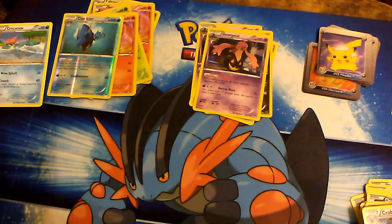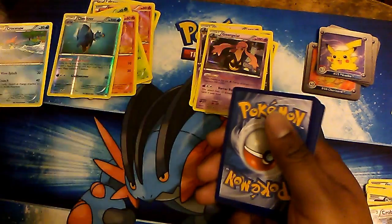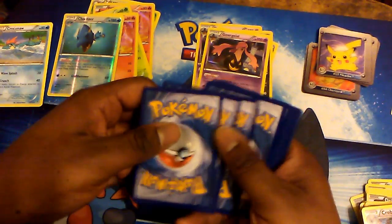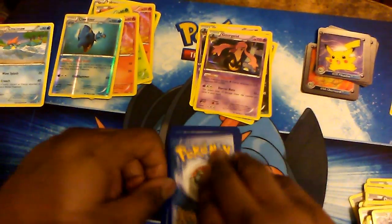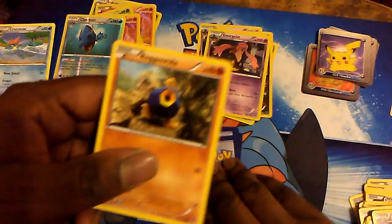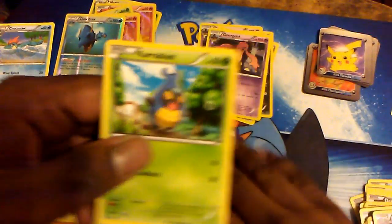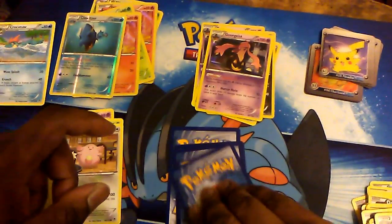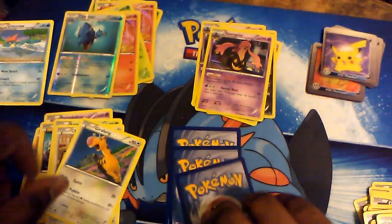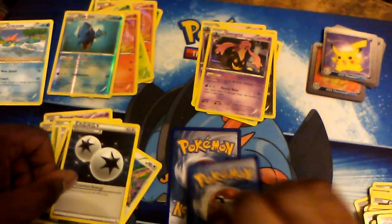I'm just sad. Maybe this will turn it around. Maybe I'll get lucky. Maybe Feraligatr will appear and make my day. Let's finish it off: Roggenrola, Pumpkaboo, Joltik, Karrablast, Chingling — no Totodile or Croconaw thus far — Girafarig, Sliggoo, Double Colorless Energy. The reverse of the pack is...